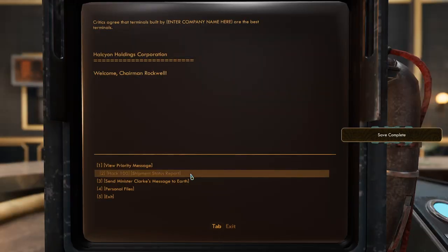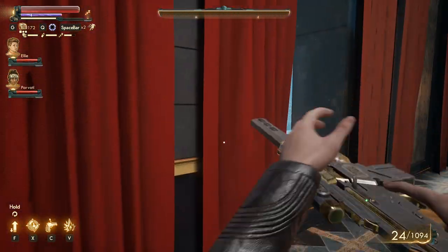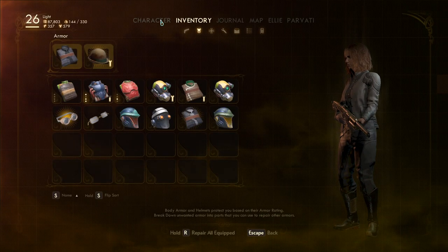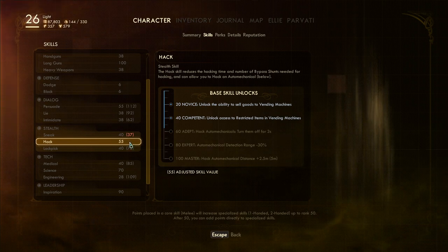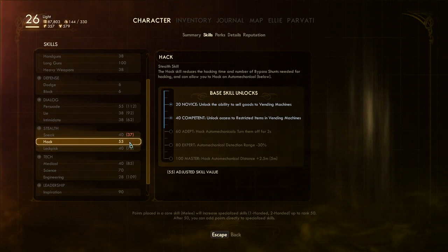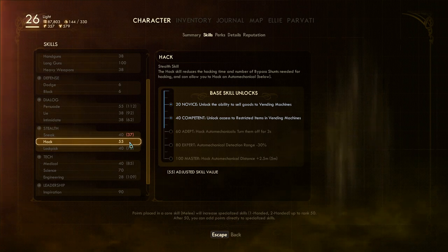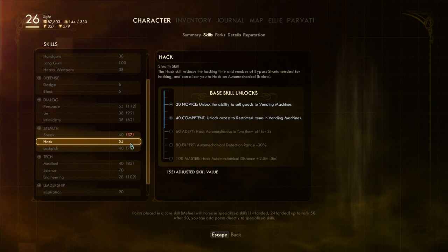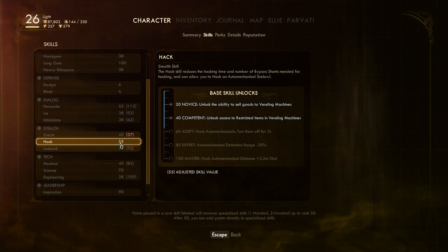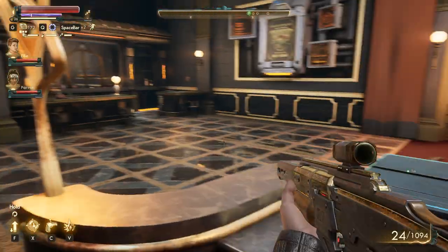Shipment status report — oops. I can't do 100 hack, not with these companions. It would be better if I had a companion that gave me hacking bonuses — like if I had Max here. I can boost it to 75, maybe to 85 — I think 85 is the maximum I can do. Can't do 100.